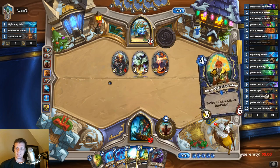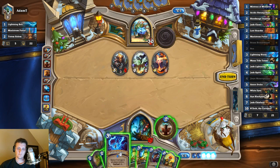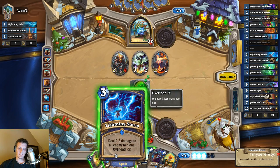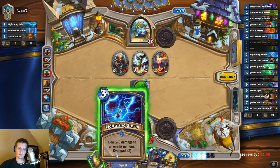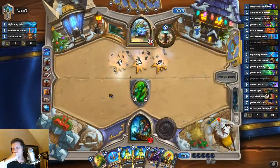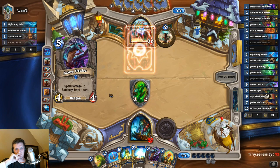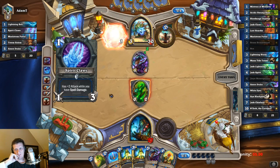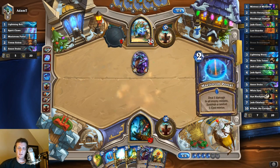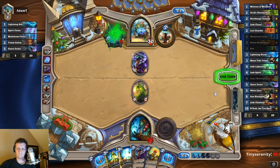But in this case, that's okay. Check the totem first, because if we had gotten spell damage we probably would have Maelstrom Portaled. We'll have four mana next turn. Early on, he is definitely winning the value battle, I would say. It looks pretty clear to me that he's playing some sort of mid-range Shaman as well.